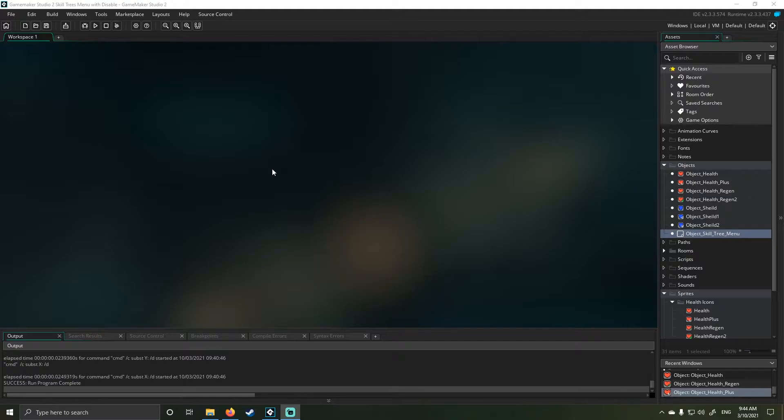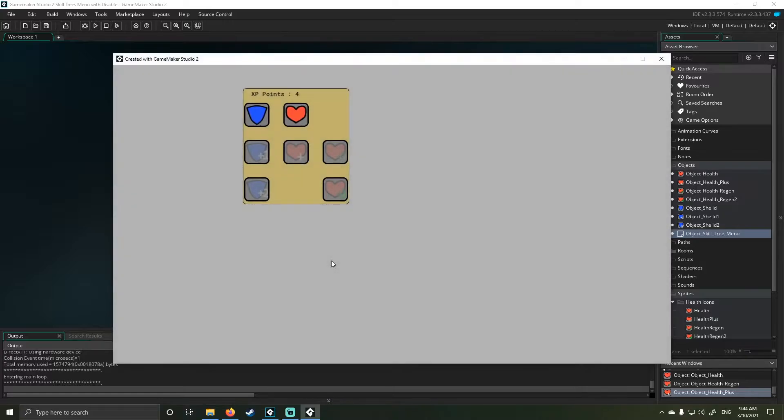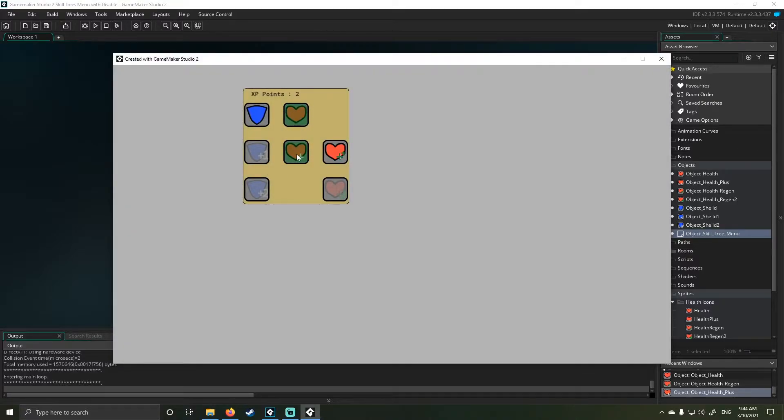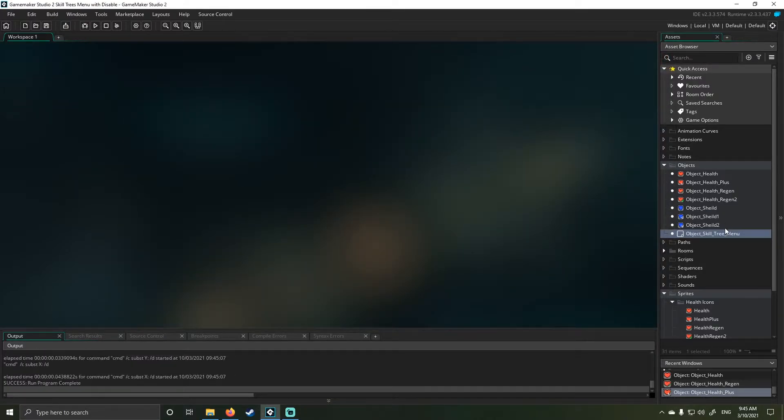Let's get into it — what have I changed? First thing, I'm going to load it up and show you. As you can see, I've got a new skill set here, and nothing else has changed. If I click on shields it does the same thing, if I click on hearts it does the same thing. But if I reopen it and click on the heart, this new tree opens up as well — shield health regeneration. I wasn't being inventive, I just wanted something I could work out.